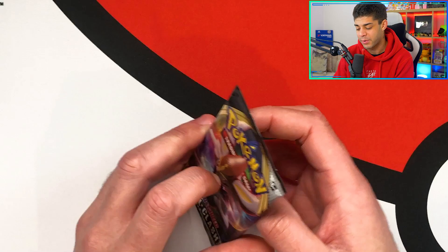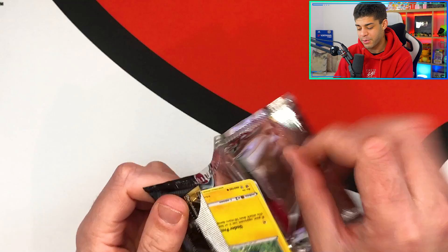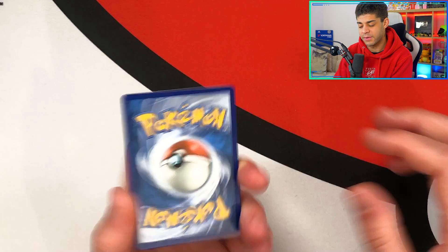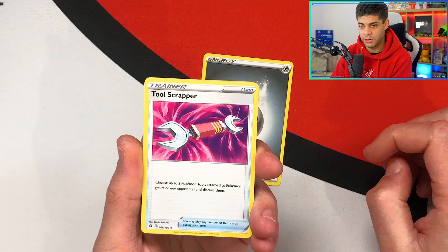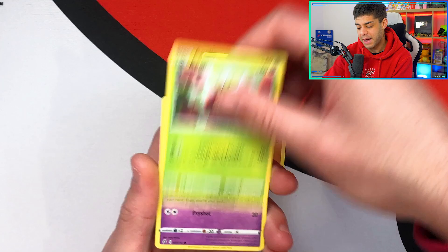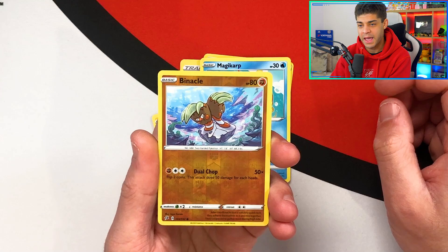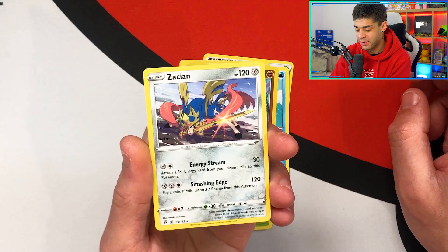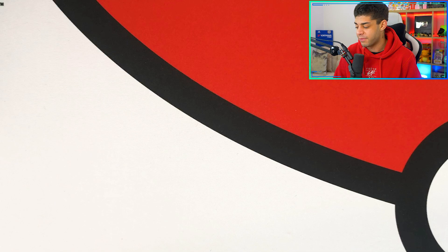Next up we have a Rebel Clash pack with Cinderace. If we can get a rainbow rare Boss's Orders we're in, because that is probably one of the better cards in the set. Someone commented to hide the code card, so I'm going to do that and show it at the end of the video. We get a Duraludon, Coalossal, Shinks, Rolycoly, Applin, Hatenna, Magikarp with the chubby cheeks, Pikachu, then Binacle, and the final card is a Zacian. I like this card but unfortunately it's a non-holographic — I'd prefer it to be a holo. Moving on.